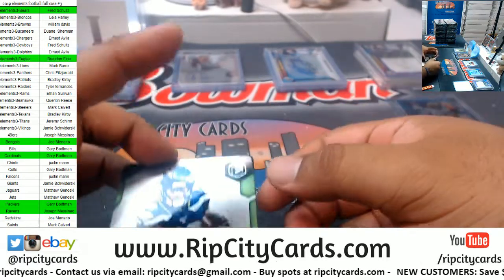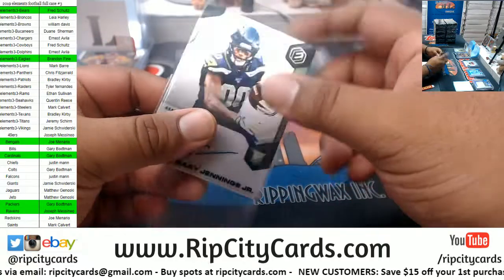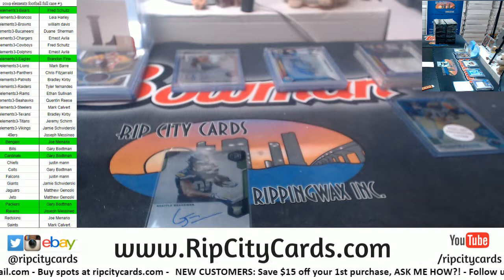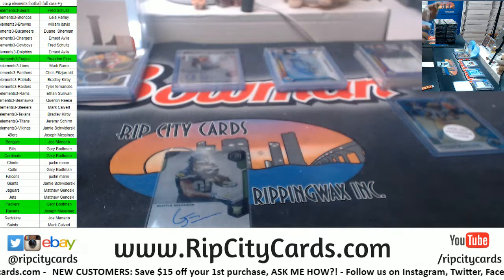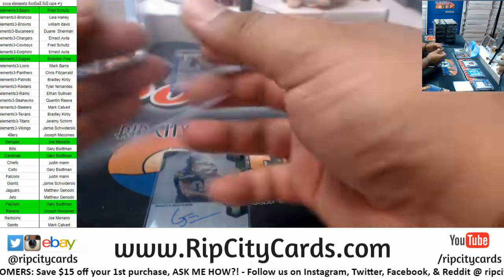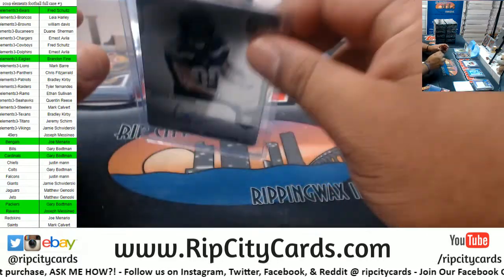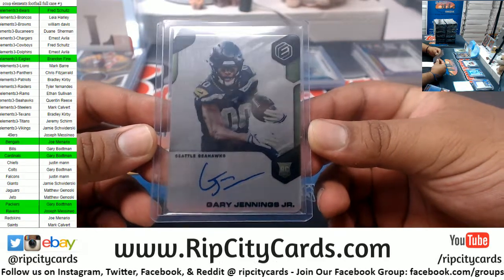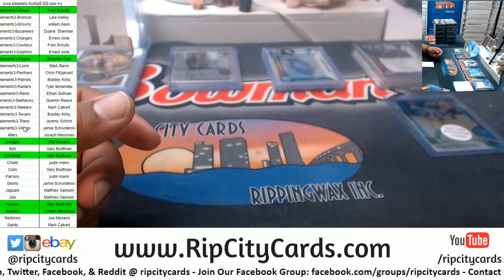Slide to the left, criss-cross, everybody clap your hands! Alright, Seahawks — Gary Jennings Jr. rookie card. There you go, minions. Nice stuff in Elements, people, very nice stuff. I'm gonna put another filler together after this to get rid of the last case, put a discount on it to get it going. Seahawks with a hit there.